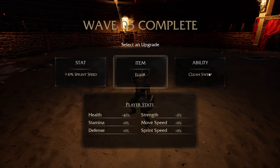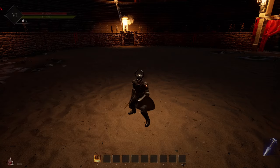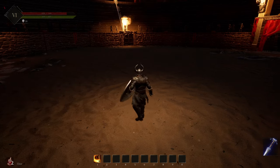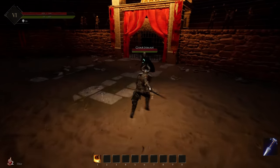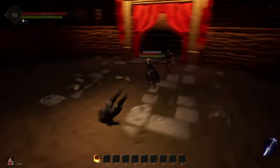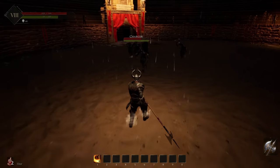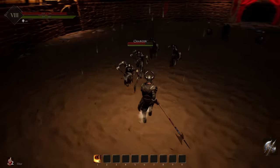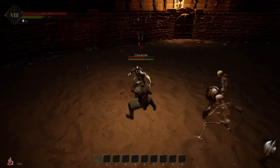All right, so that's it for weapons here in the alpha. Now we're going to move on to some of the abilities that are in the game. As you choose your abilities, they will show up in the hotbar located at the bottom with the keys bound to them. I'm going to show you a bunch of the skills that I found here in the alpha, starting with clean sweep. Clean sweep is a good one to take out a few guys in front of you when you've got a crowd - use clean sweep to take out all the ones in the front row.